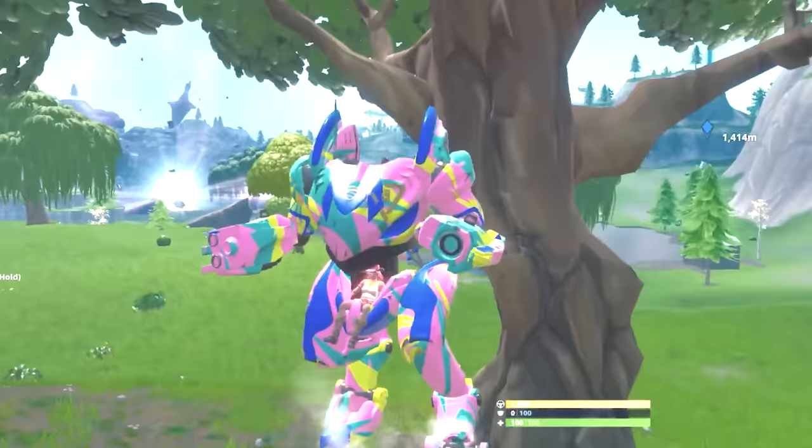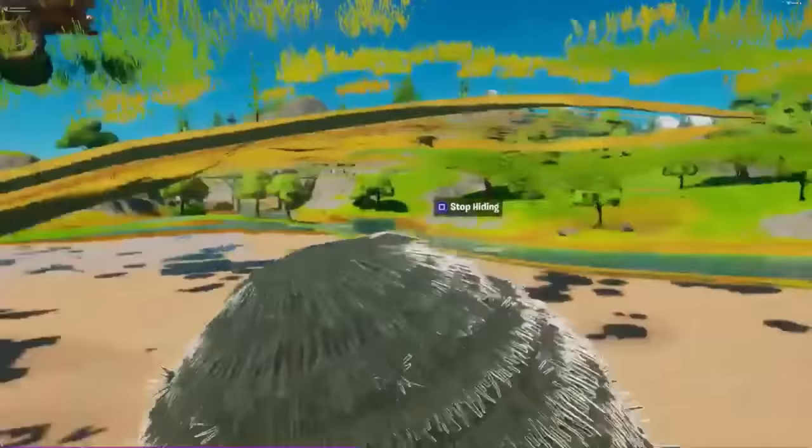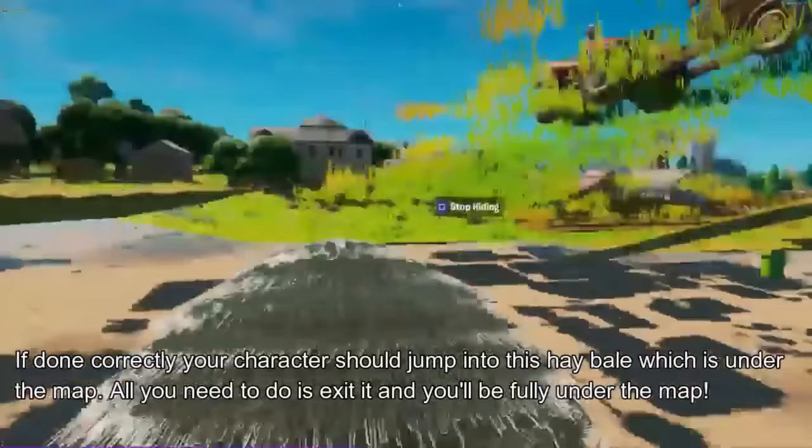Forget going invisible, because people learned how to just dash around the map like their brute had just eaten a zero point shard. And while the brutes were bad, the real villain of this season was a hay bale over at Frenzy Farm. It was hidden under the map, and players actually found it and jumped into it, therefore sending them straight onto the island. Sometimes you don't expect glitches to be this easy.